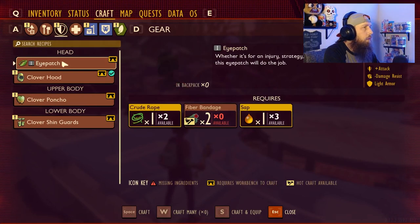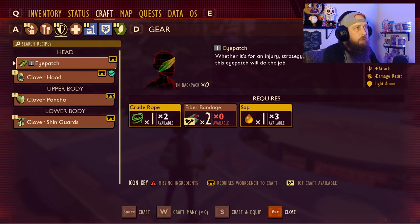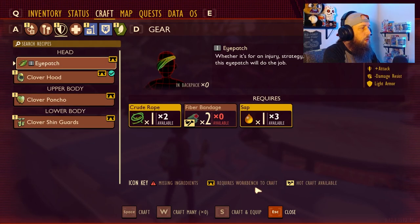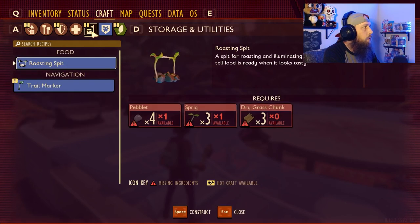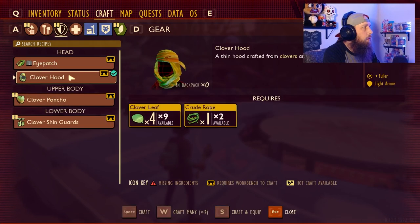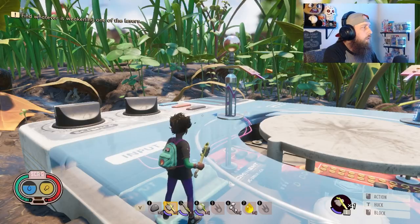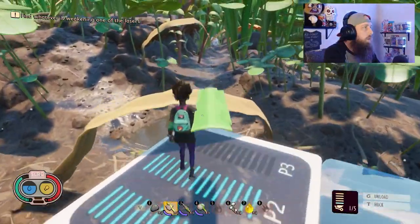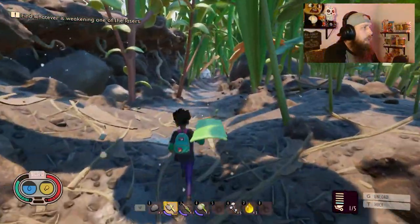But before we do that, let's get back into crafting armor. We go to gear — there's an eye patch right here. One of the biggest things to worry about early on is having no defense. The eye patch provides no defense and actually lowers your damage resistance. You'll see this icon on some items that requires a workbench to craft. We don't have a workbench yet, and same thing with the clover armor.